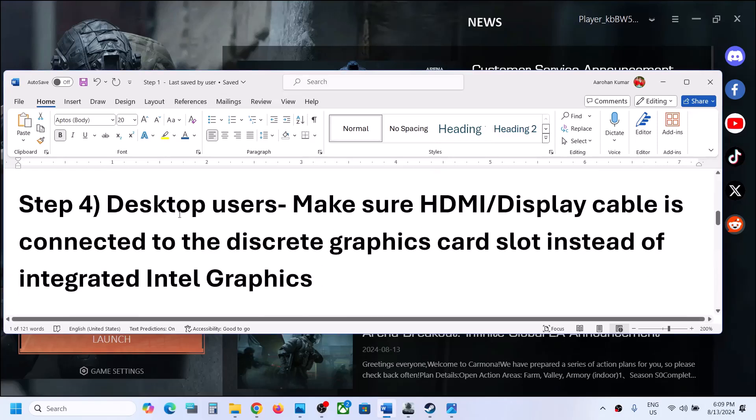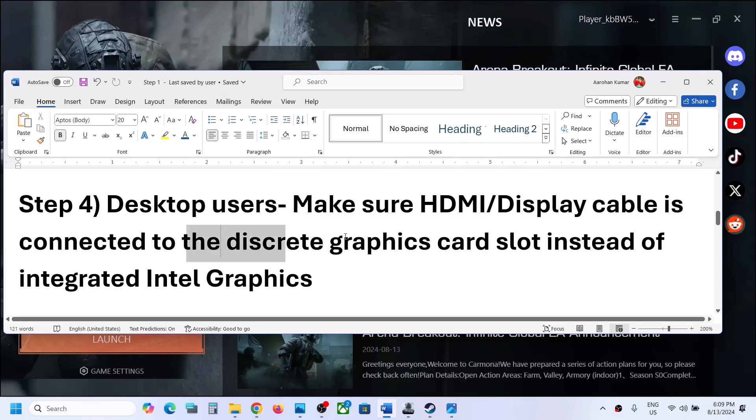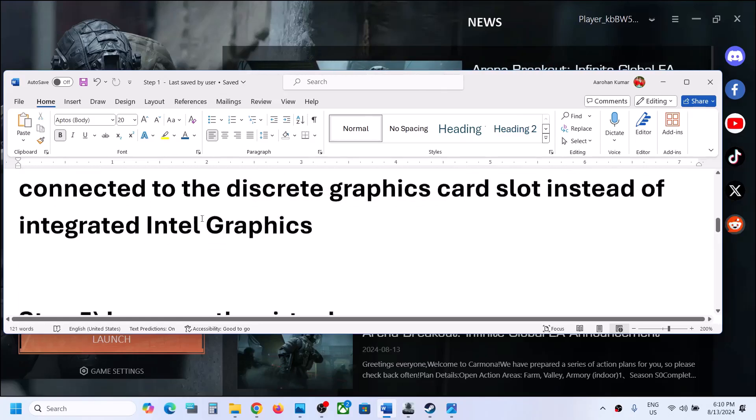The next step is for desktop users. Make sure that your HDMI or display cable is connected to the discrete graphics card — at the back of your tower, wherever the graphics card slot is. Sometimes we connect the cable to the inbuilt graphics card by mistake. Connect the cable to the discrete graphics card and then launch the game to check.